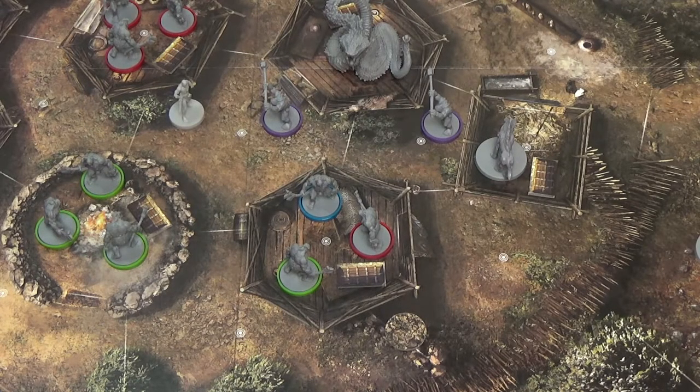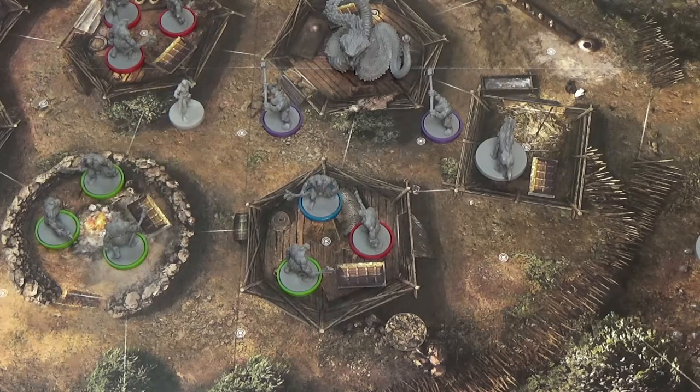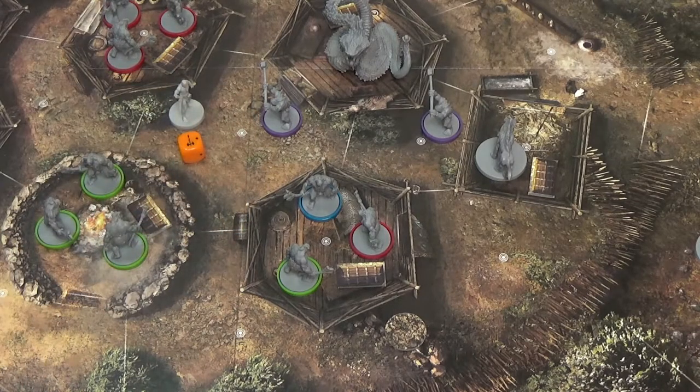Each enemy character creating hindering reduces by one the number of successes for ranged attack actions. So if a character was performing a ranged attack and they rolled a two, they would be hindered by one, so this would turn into a one.